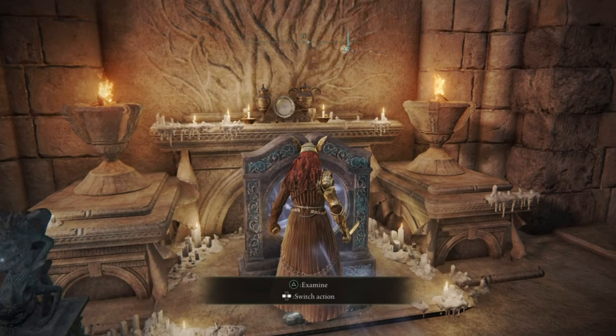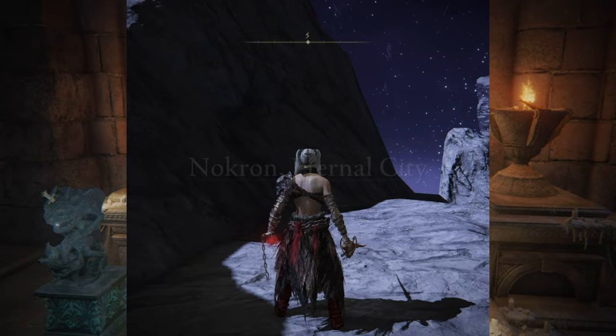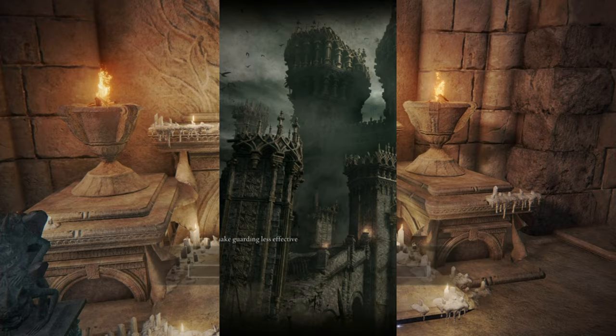The first way gate, which is located closest to the foot of the hill, will take you to Crumbling Farum Azula. The second one, which is on the left at the top, will take you to an otherwise inaccessible location in Nokron Eternal City. The third one will transport you to the Chapel of Anticipation, the starting area of the game.